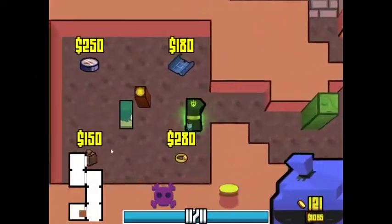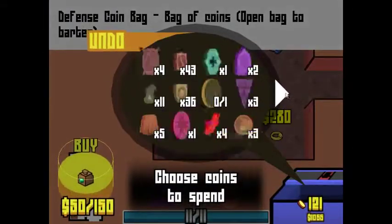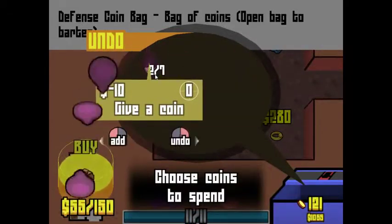Let's go over here and see if we can buy from the shop here. I might just buy some things regardless of what I have, just so I can get these frickin' pennies off of my person right now, because I hate them. Let's give those away.